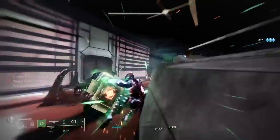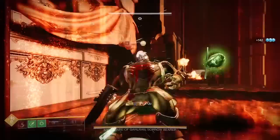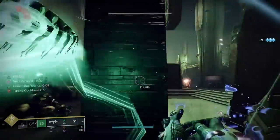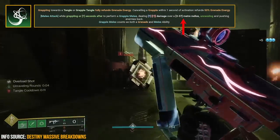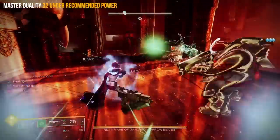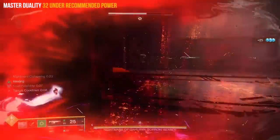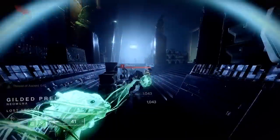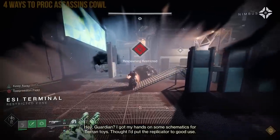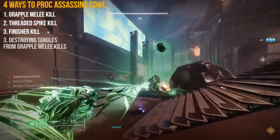In addition to Assassin's Cowl making us invisible on both Threaded Spike melee kills and grapple melee kills, it also gives us the same benefits when finishing an enemy — which pairs perfectly with grapple melee, because a grapple melee kill in a group of adds not only kills the enemy you grappled but also spreads damage within a three-to-five meter radius. As a result, many nearby enemies will be finishable, giving you the option to chain invisibility and health regen even further. Also, if an enemy is near a tangle and you shoot that tangle to kill the enemy with the explosion, it also procs Assassin's Cowl — giving you four different ways to go invisible: grapple melee, Threaded Spike melee, a finisher, and destroying tangles that kill nearby enemies.